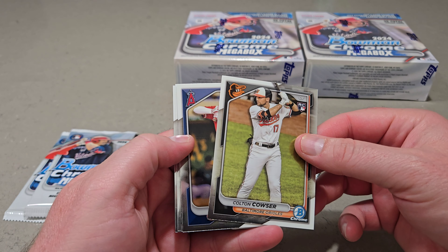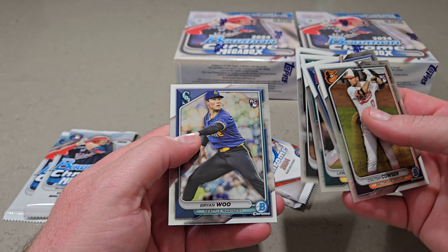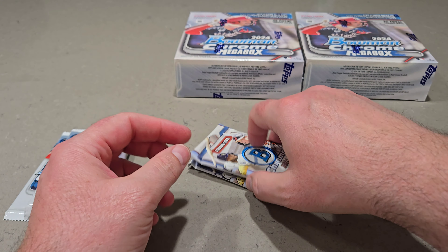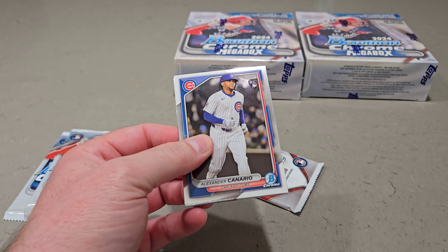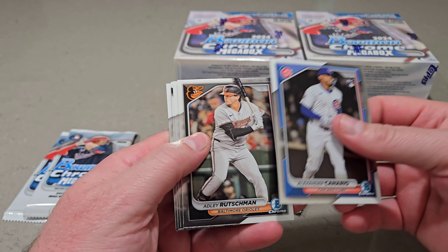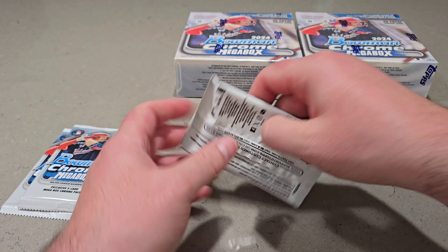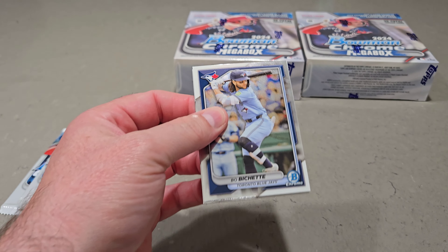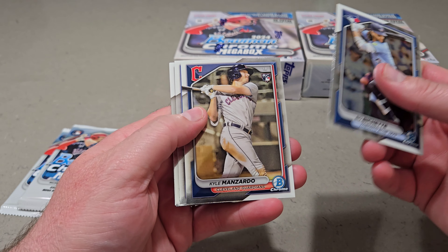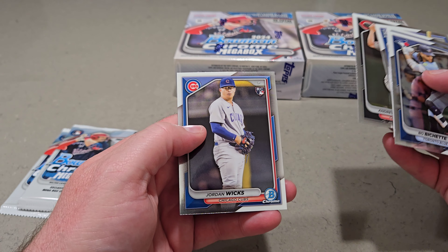There's a Colton Couser — maybe your AL Rookie of the Year. Brian Wu. We have two more cold packs here. There's Canario, Adley Rutschman, Jordan Lawler, Devers, and PCA. And then in the last cold pack: Beau Bichette, Kyle Manzardo, Bobby Witt Jr., Andrew Abbott, and Jordan Wicks. So there are the five cold packs.